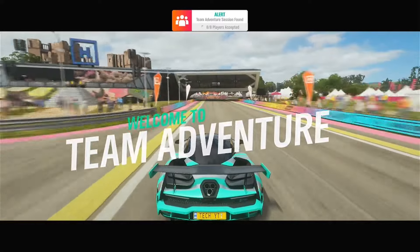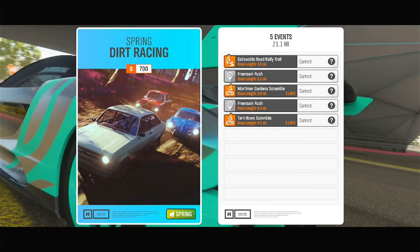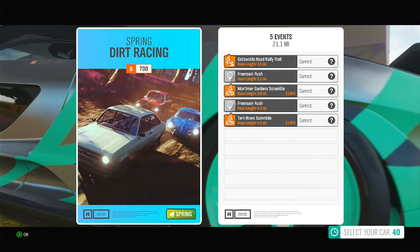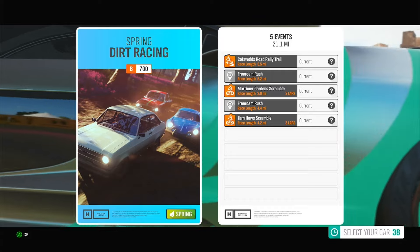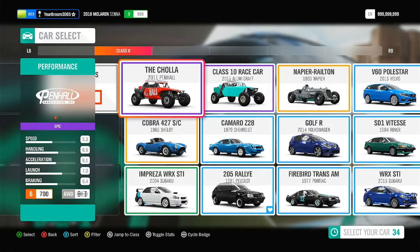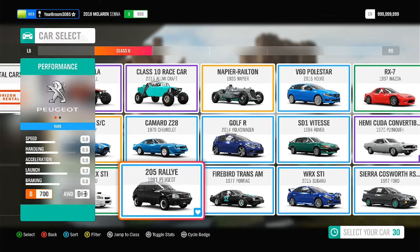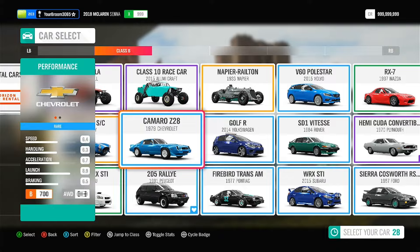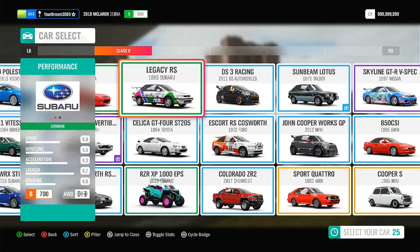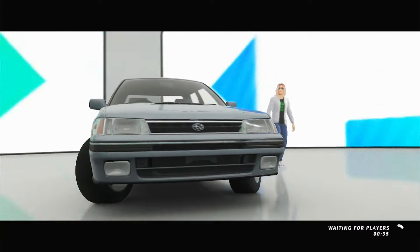So here is Team Adventure. Me being the absolute class perfectionist that I am, forgot to turn off streamer mode, so this is going to get very, very interesting. I expect a lot of background noise. In the meantime, we're going at Dirt Racing in B-Class. Let's go ahead and pick out a car. I've got my Subi down here, the 205 Rally E which can turn like nothing else. We've also got ourselves the Annapia Railton and over here, another Subi.